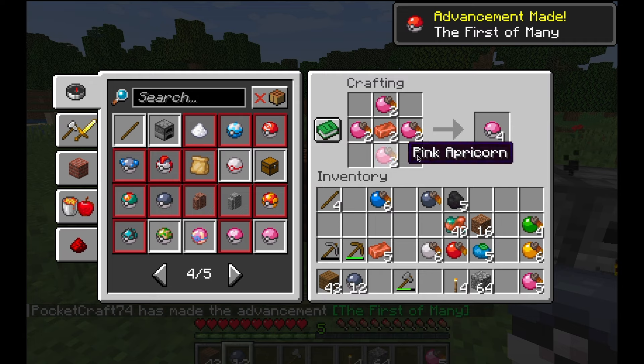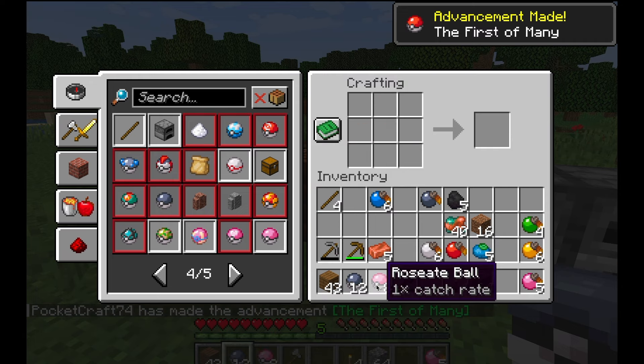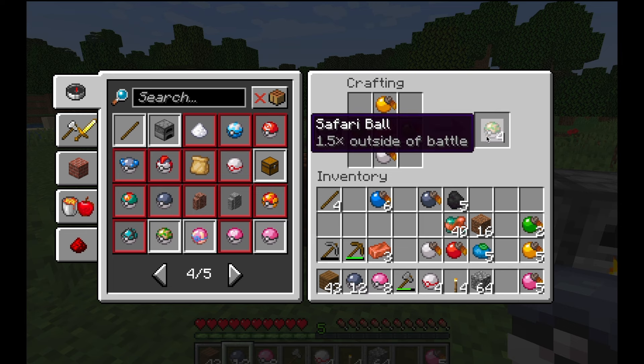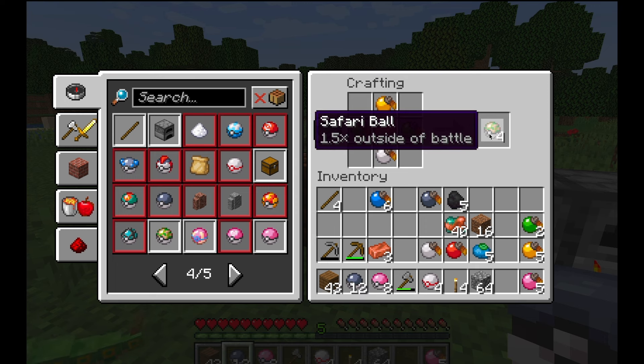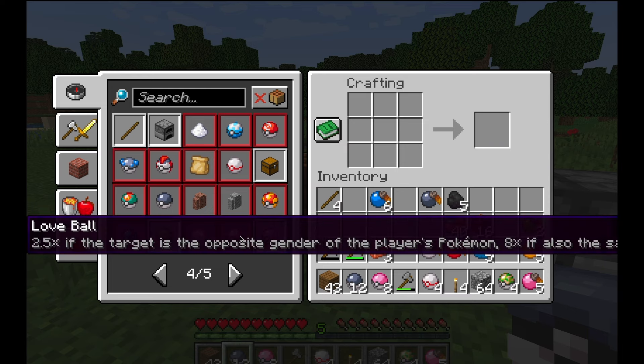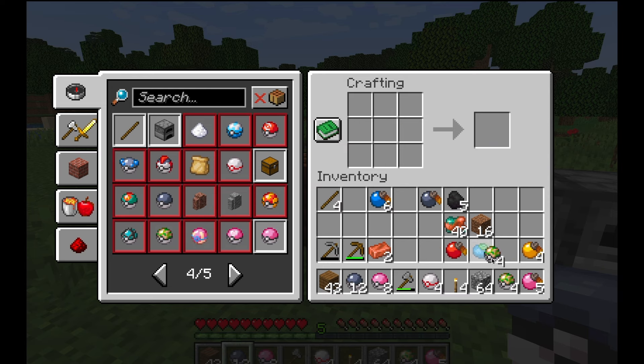We'll get a few of a couple other colors as well just to stock up. One ball I actually like a lot is the Safari Ball — it gives you a 1.5 times chance of catching Pokemon outside of battle, meaning you can just run around and throw it at Pokemon. I like this a lot because it allows for easy catching of weaker Pokemon.